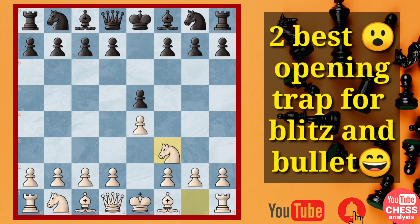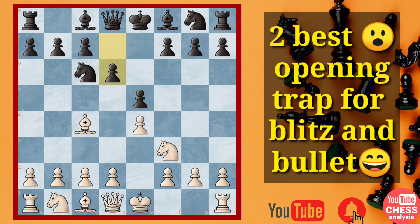e4, e5, Nf3, Nc6, Bc4 — you are developing this bishop. Now d6, which many times has been played. Nc3, developing another knight, and then Bg4 — black has the tendency to pin this knight.